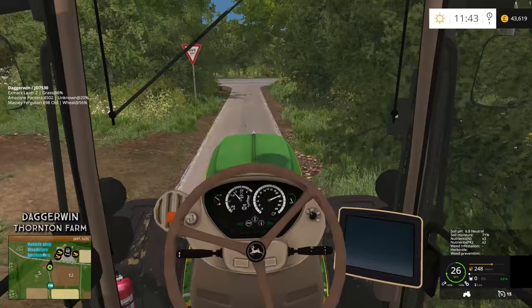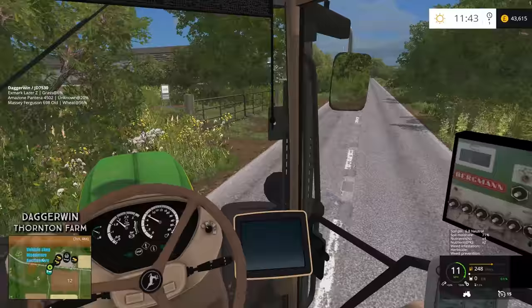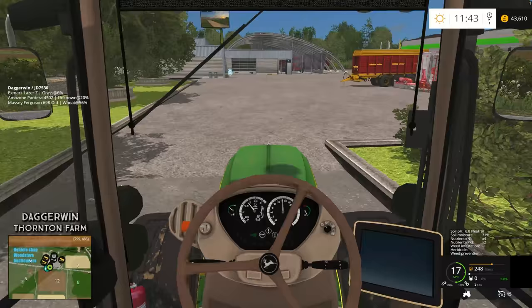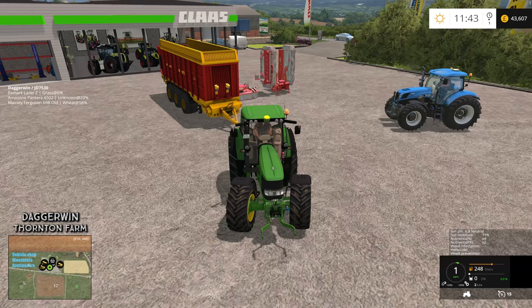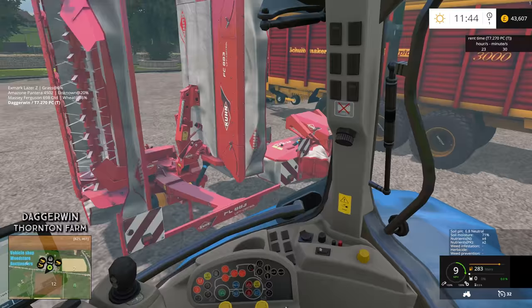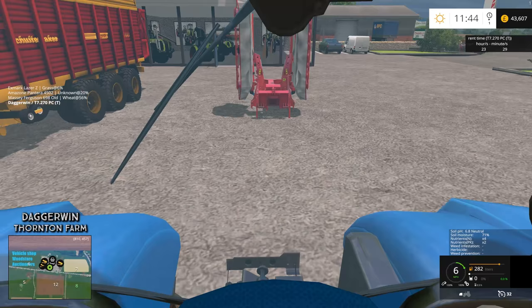Hello everybody and welcome back to another episode on Thornton Farm. Today the plan is to get ready for the pigs — I didn't realise we had no silage at all. We need the silage as feed for the animals, especially the pigs. So the plan is to get this fairly large loading wagon attached to the John Deere, the mowers attached to the New Holland, and the windrower on the Massey Ferguson. We're going to have two other workers — I'll drive the tractor with the mowers, behind me will be the rake, and behind that the loading wagon. Hopefully this all works smoothly and efficiently.